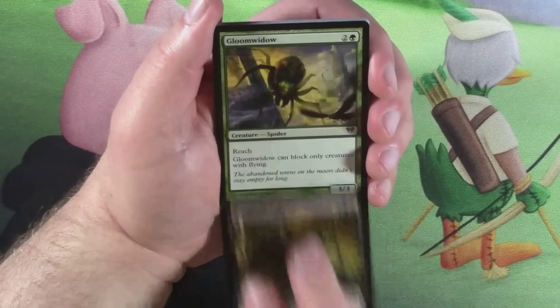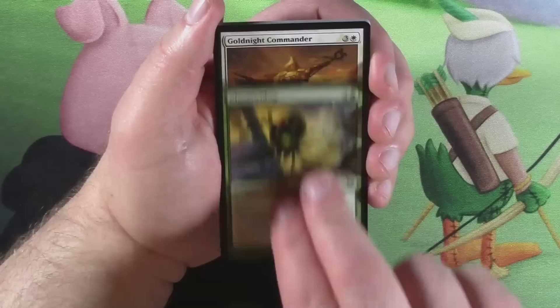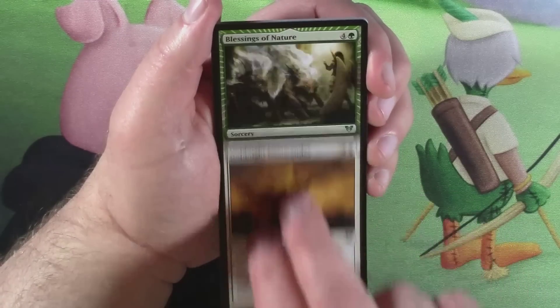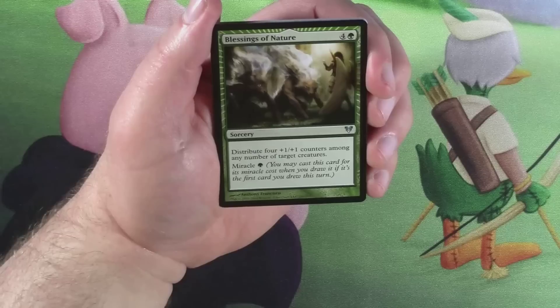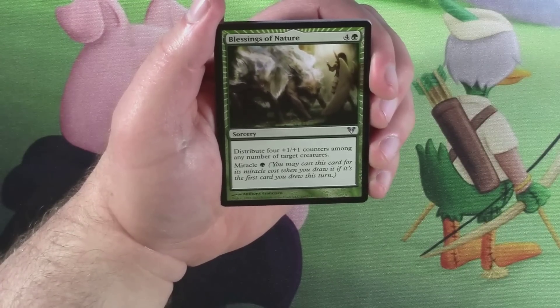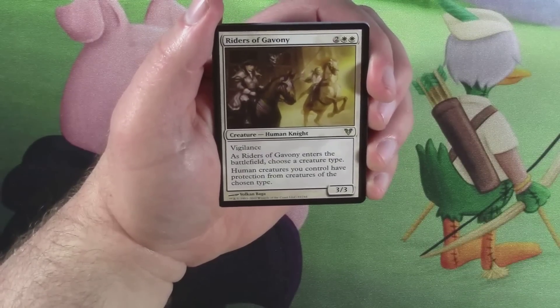Renegade Demon — he looks pretty sweet. Our first uncommon is a Gloom Widow. Gold Knight Commander. Blessings of Nature was the last uncommon we got before Grizzle brand — can we do it again? No! Riders of Gavany, you bastards.